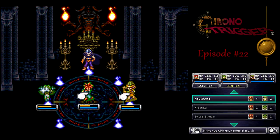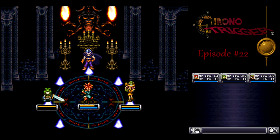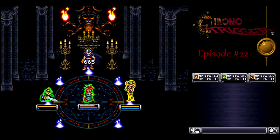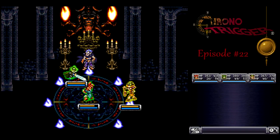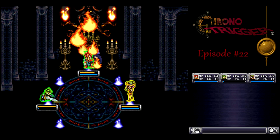Now we want to heal up. You want to get everyone above 300 HP for this part, because he's charging up for his ultimate attack. For this phase, have Frog just keep attacking with the Masamune — not so much to reduce magic defense anymore, just because he doesn't have anything better to do. And we'll keep going with the Fire Sword.